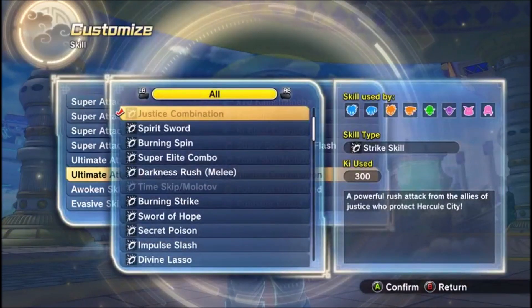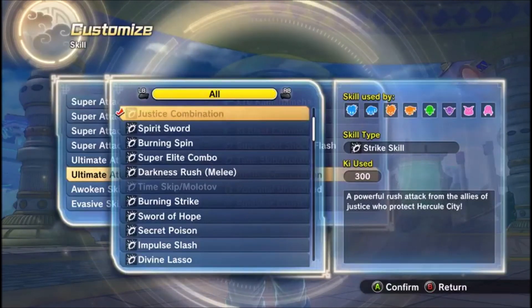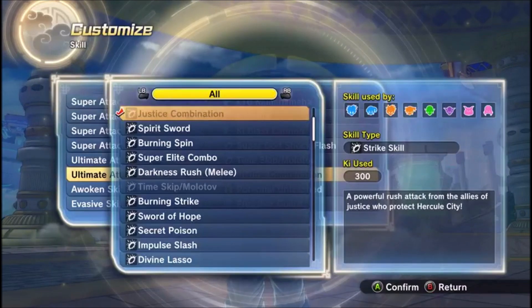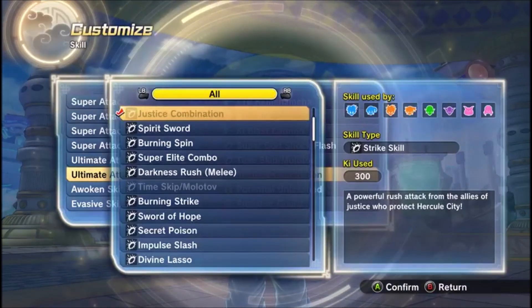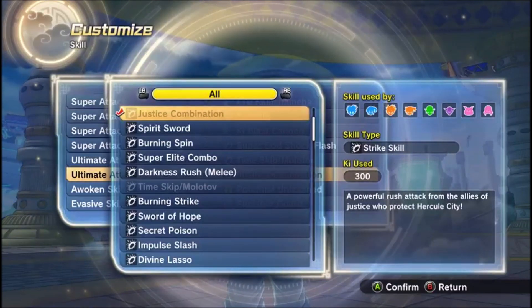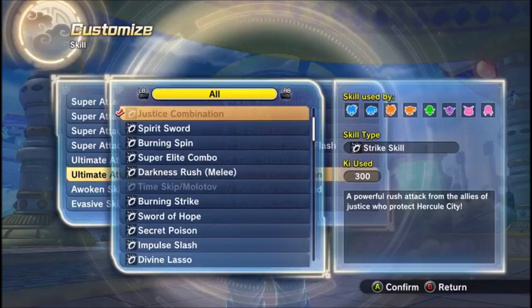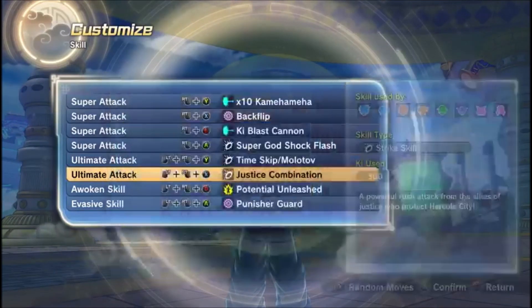And Justice Combination — still, to this day, ever since this game came out in 2016, this is still one of the most cheesy ultimates in the game. You can pretty much spam this at any time. Like, you can spam this until your opponent has no stamina and literally play the game like that.